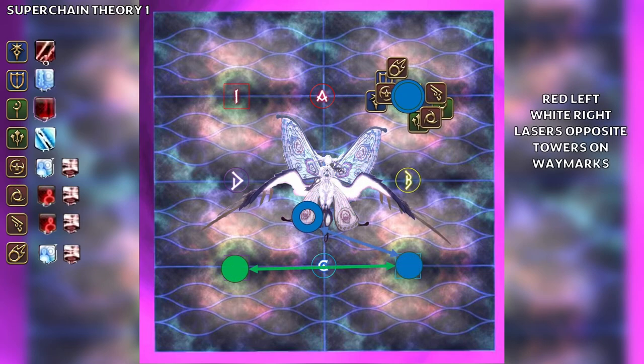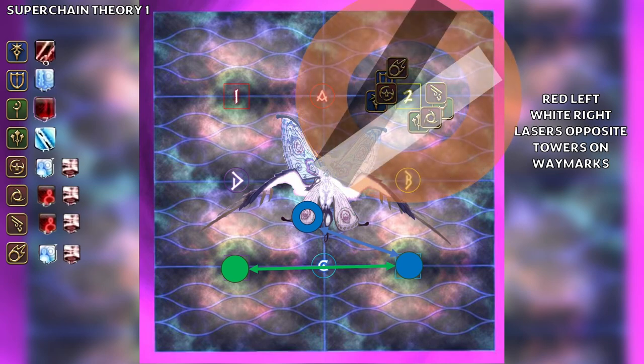To do this, we have the red players go left, the white players go right, and the lasers on the opposite side. To remember this, I always just repeat 'red left, white right, lasers opposite' in my head. The lasers go off, and polarity debuffs are swapped and gained appropriately.